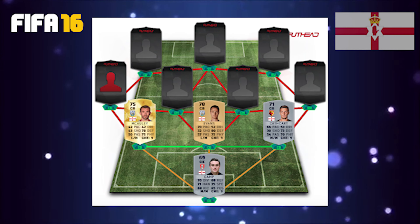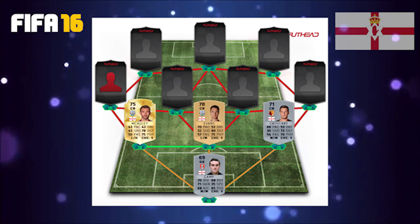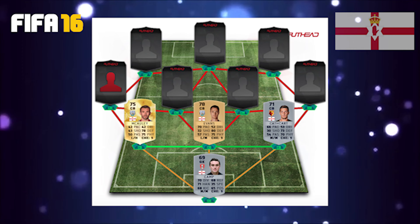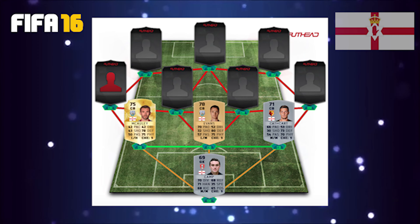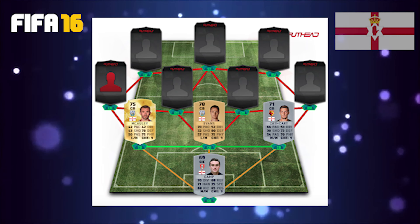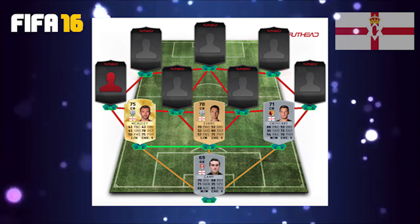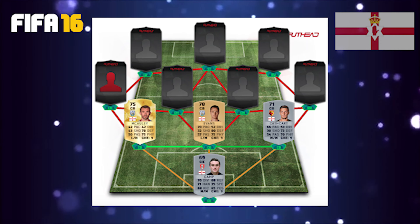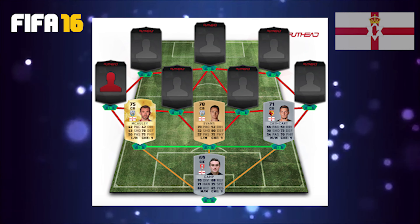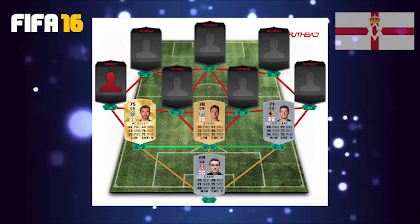Starting off the team in net we have the goalkeeper Lee Camp. Then moving from the left centre back all the way to the right we have Gareth McAugley, Johnny Evans and Craig Cathcart. All the centre backs look fairly decent with 75, 75, and 70 physical, and 78, 80, and 73 defense respectively. The pace seems like it's going to be a bit of a problem, with Gareth McAugley only having 42 pace, Johnny Evans only having 70, and Cathcart with only 66.